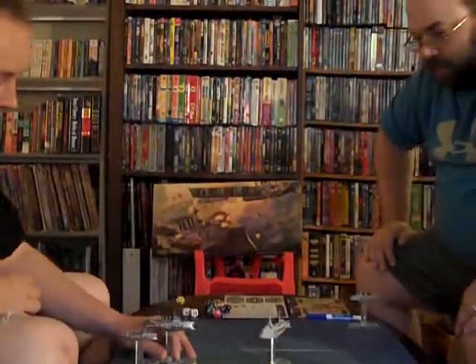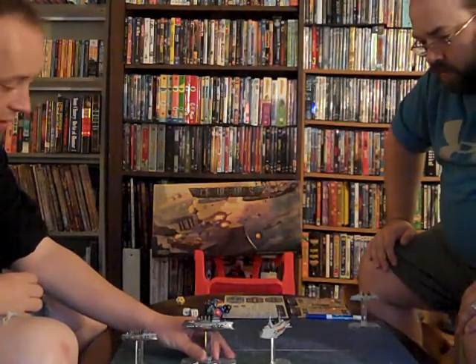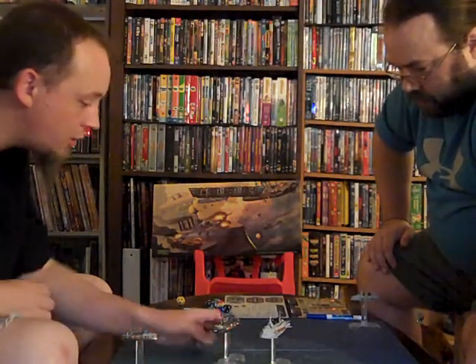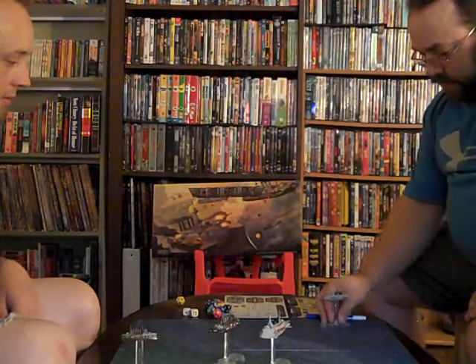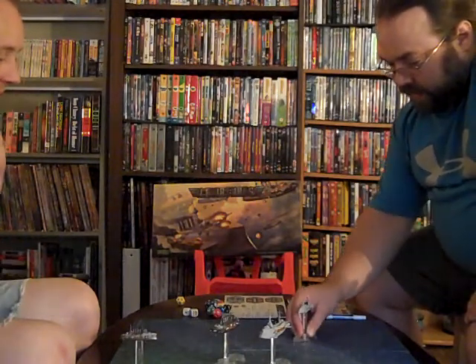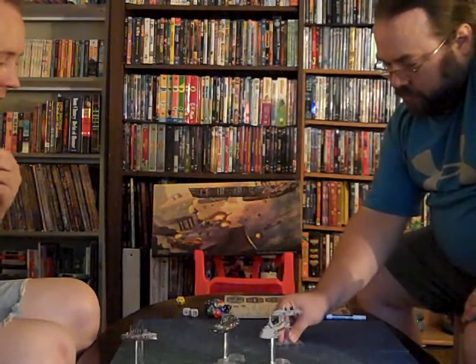Counting movement points: 6, 5, 4, 3 — those pivot from center — 2, 1. I could take one more. This ship also has 12 movement points but with an inner hexes value of 1. Counting down: 11, 10, 9, 8, 7, 6, 5, 4, 3, 2, 1.